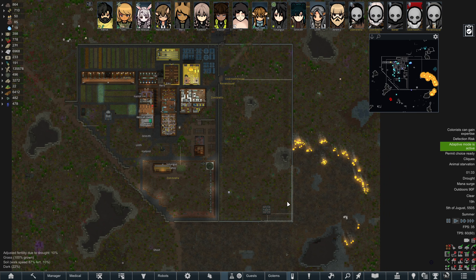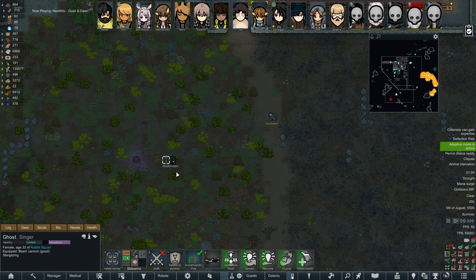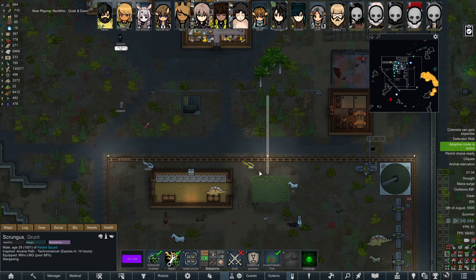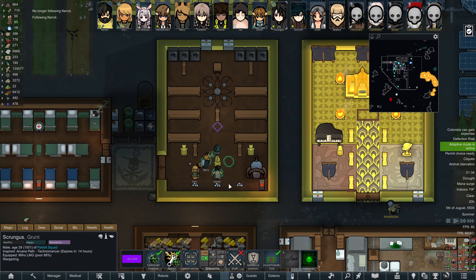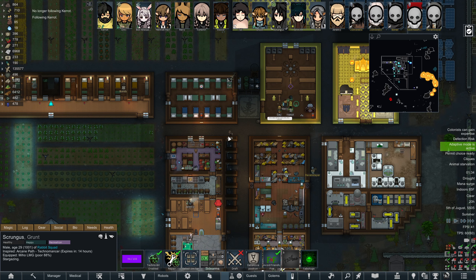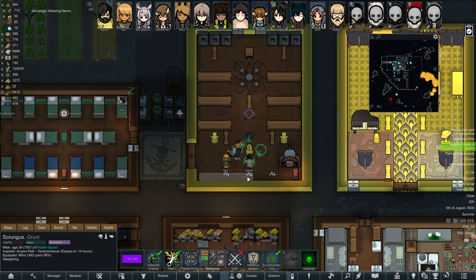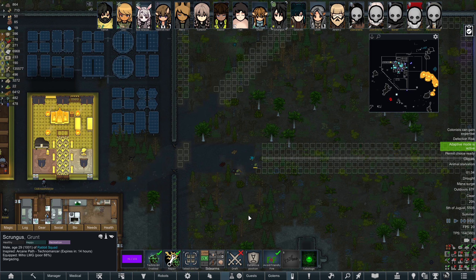They build from this way down - they don't build based on the order that you placed the build order, they just do it. I think they probably start searching for jobs up here and then just scroll down. What are you all doing? Ghost and Scrungus are out here stargazing. What's Carrot and everyone else doing? You're all a bunch of adulterin' cheating pirates.